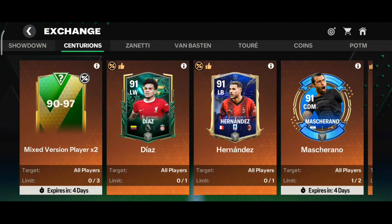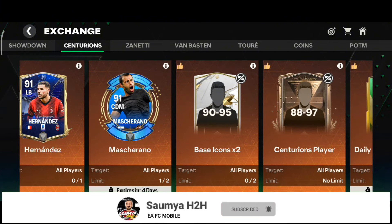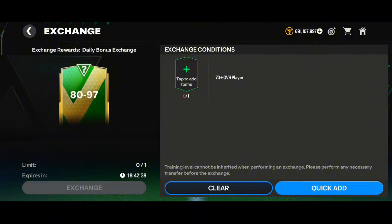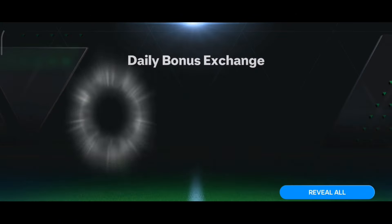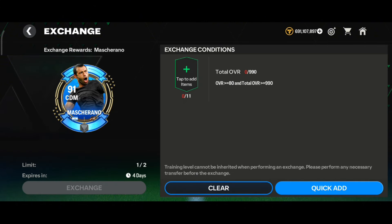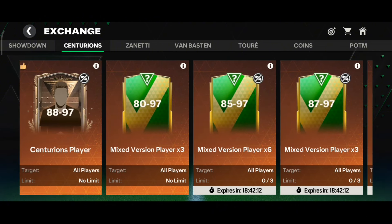There are lots of untradable exchanges available right now — don't do them and don't waste your fodder just before the Team of the Season event. Just do the daily bonus exchange on a daily basis — the 80 to 97 daily bonus exchange using 178 silver class cards is useful and you can get good cards from it. The Master exchange is also useful to get two Master channels each week, but all other exchanges are not worth it. Don't waste your fodder in these scam untradable exchanges right before Team of the Season.